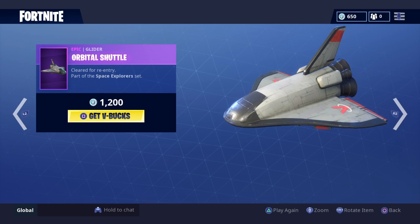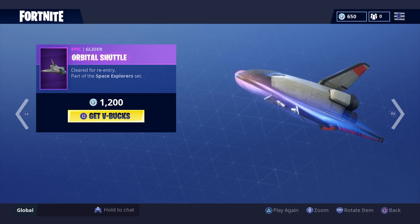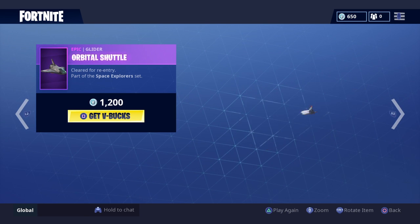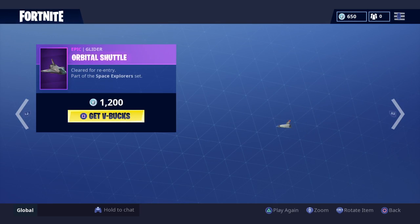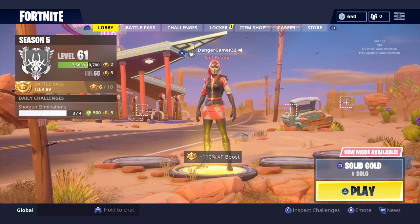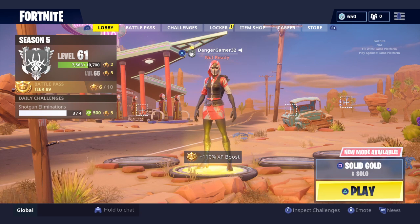I really want both of these — Deep Space Lander and Orbital Shuttle. I might just end up buying Deep Space Lander. I want both, dude. I want her back bling, I want Dark Void, and I want Orbital Shuttle and Deep Space Lander. Hope you guys enjoyed. This is going to be a shorter video because I got three freaking kills last time.